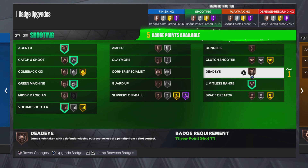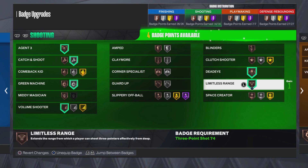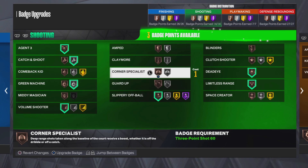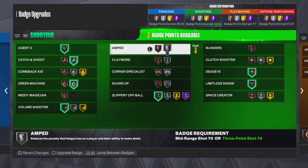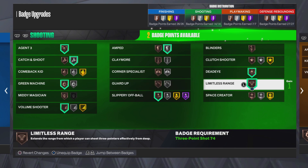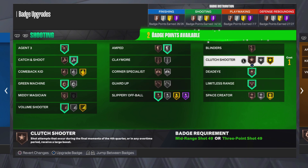Limitless Range — throw that on, that should be simple. Dead Eye — you definitely need Dead Eye on any build if you're shooting. If you're a center, put Slippery on bronze; you set screens, you pop, you roll — throw that on there. I'll use the rest on Amped.